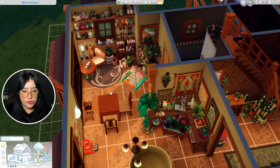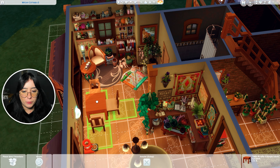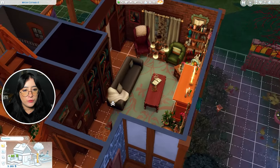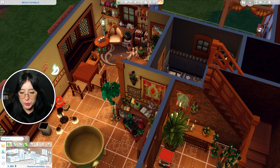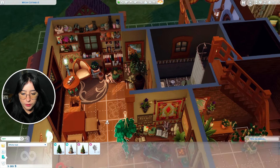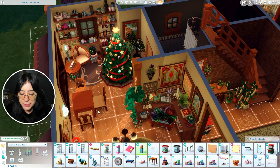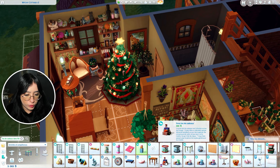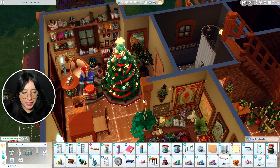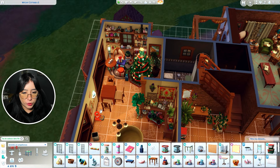Je vais enlever une chaise parce qu'on n'en a pas besoin de quatre. J'aimerais bien acheter un petit sapin. On a celui-ci à 190, celui-là à 200, on va prendre le milieu de gamme. Est-ce qu'on a un tas de cadeaux ? On a effectivement un tas de cadeaux ici, c'est très étroit. On a un autre petit tas de cadeaux à ce niveau-là. La table on va la rapprocher un chouille.